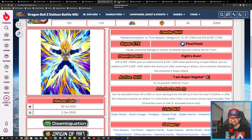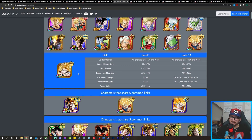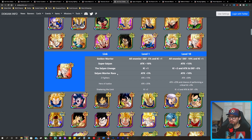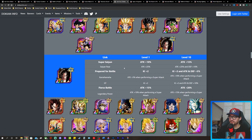Moving on to the Goku's Family team — Super Saiyan 2 Goku is again the center of attention. The free-to-play support unit is on this team too, so I won't go over him again. Then we have this Gohan, who shares four links: Golden Warrior, which lowers enemy defense and gives ki; Saiyan Lineage, another ki link; and two Attack buff links — Saiyan Warrior Race and Super Saiyan.